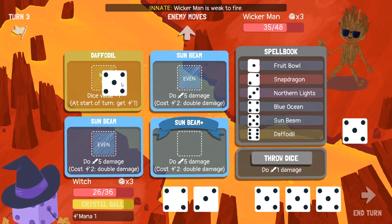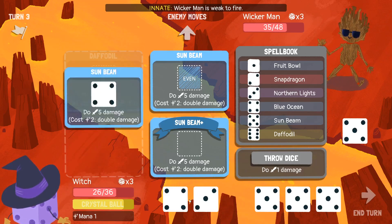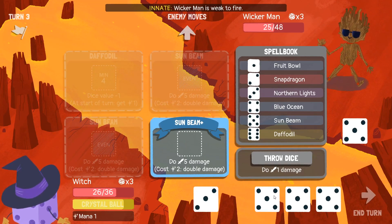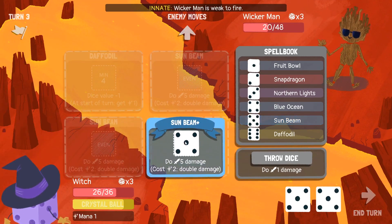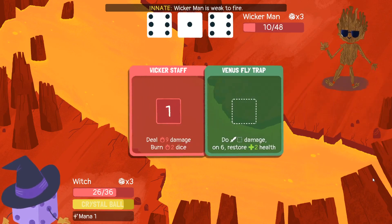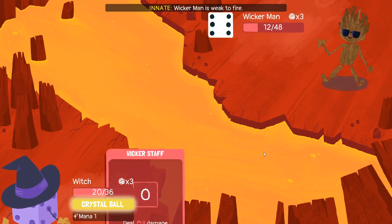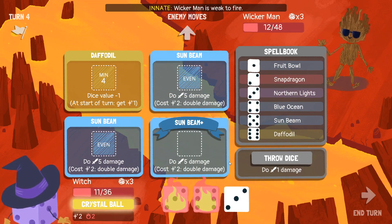So I can turn a five into a four, then use three Sunbeams to get you to twenty. I don't have any mana generation opportunities at all. Blue Ocean can take up to four and do directly that amount of damage. I can just keep on Sunbeaming. Wouldn't mind some healing right about now — I'm probably not going to get any.